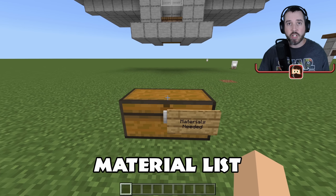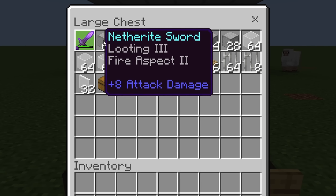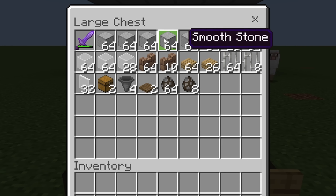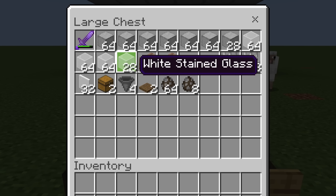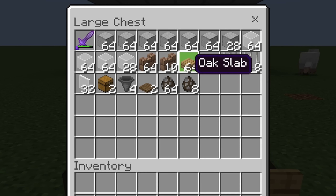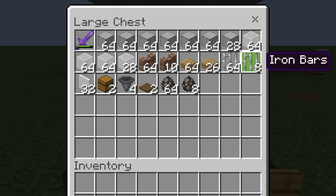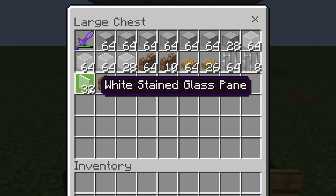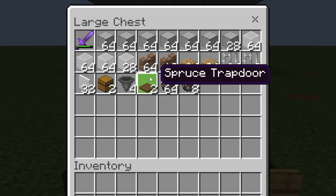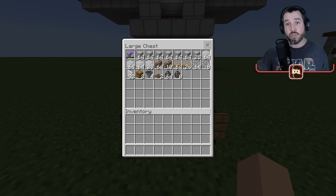For materials you're going to need a Looting III Fire Aspect sword, solid blocks for the border and exterior walls, 64 plus 10 of any type of wall, 64 plus 26 slabs, 64 plus 8 iron bars, 32 glass panes, 2 chests, 4 hoppers, 2 spruce trapdoors, and 64 plus 8 cows — so 72 total. That's what we used for this size farm.